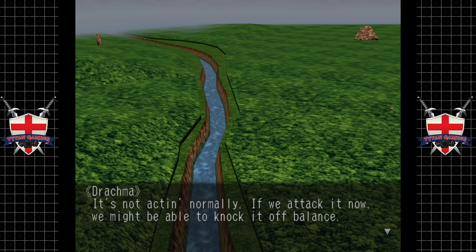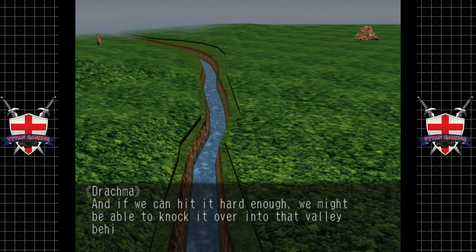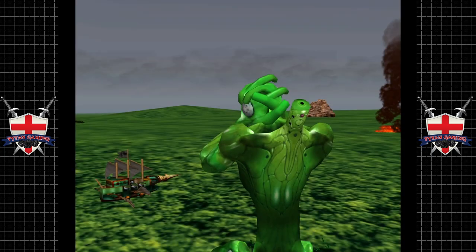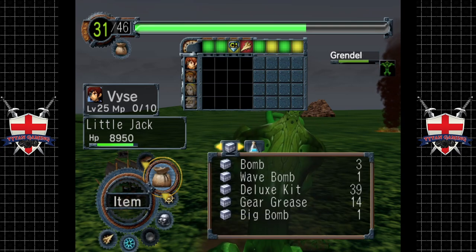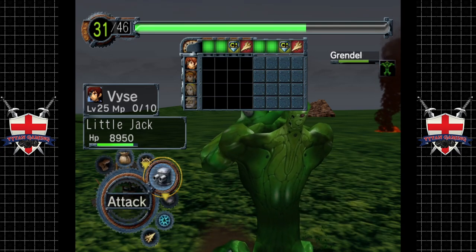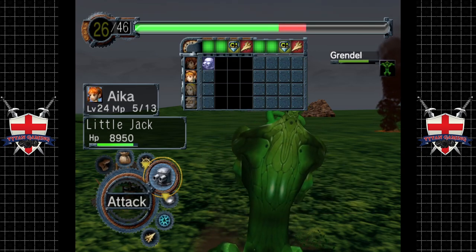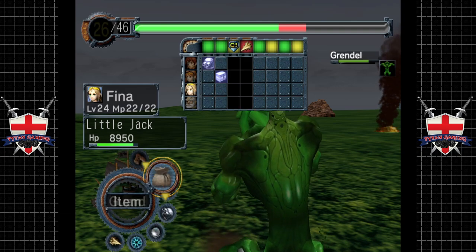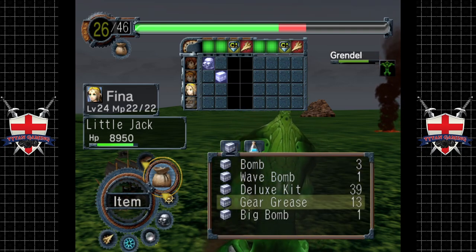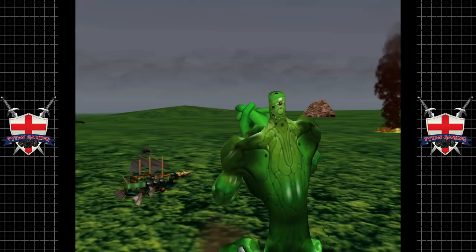It's not acting normally. If we attack it now we might be able to knock it off balance, and if we can hit it hard enough we might be able to knock it over into the valley behind it — that should hold it for a while. We are going to pop a gear grease just for the hell of it, then a deluxe kit because we're out of the cheaper ones, and then we shall fire the cannon.